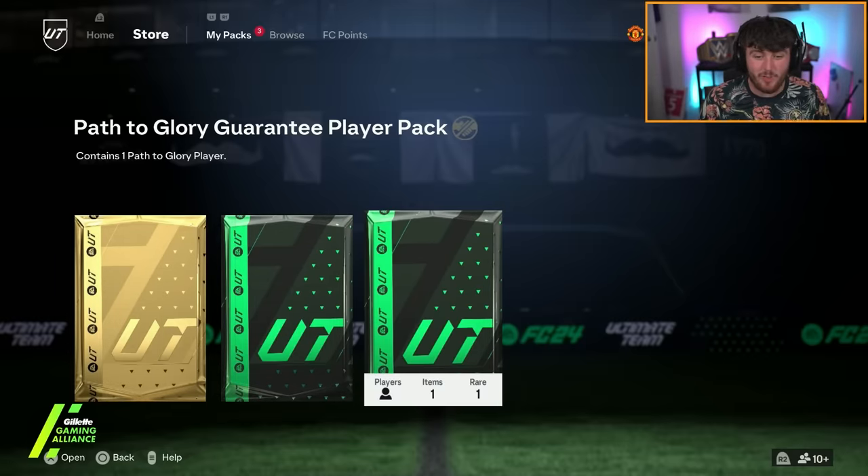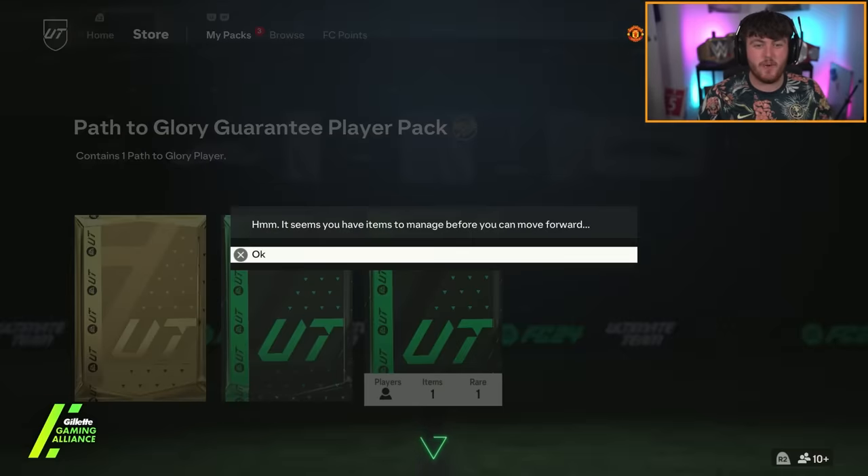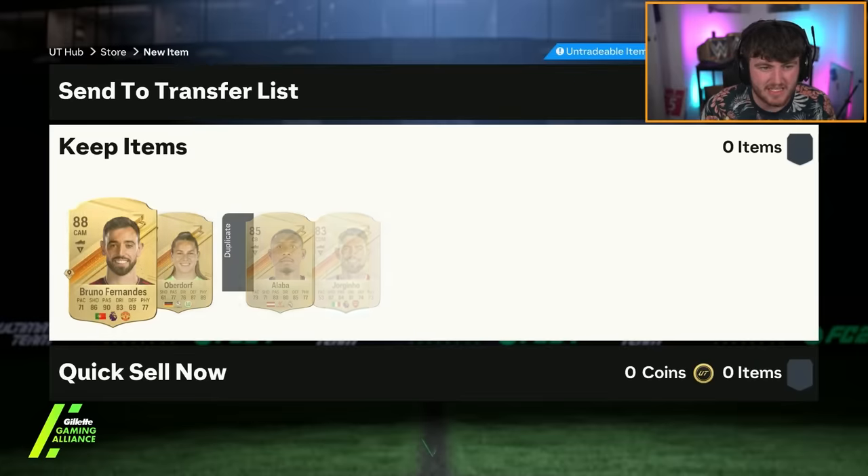With the brand new Enzo objective, I'm really hoping to get an English player here. Give me a Pacaya Sakurier — I'm not asking for a lot, just like the most expensive card. If you guys do open your Path to Glory guarantee pack, let me know in the comments down below what you guys get.